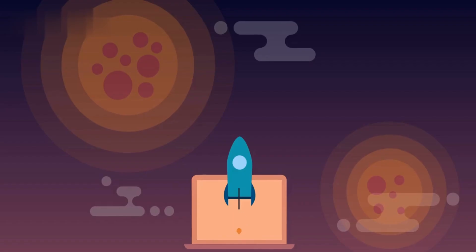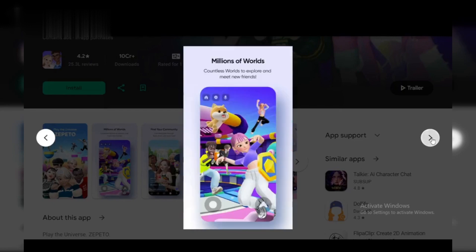Step 3: Watch Ads. See an ad pop-up? Watch it for a quick Zem boost. It's a small price to pay for free currency.